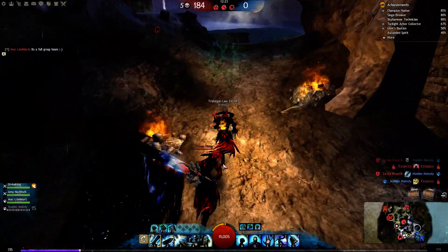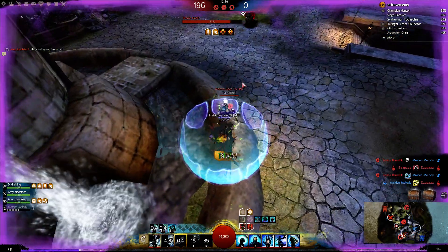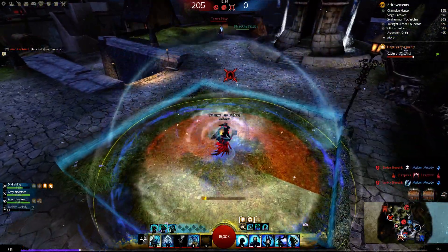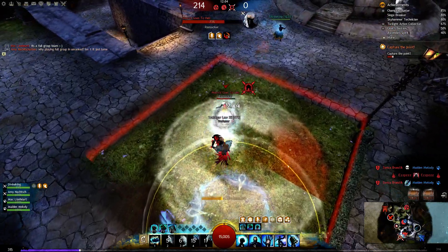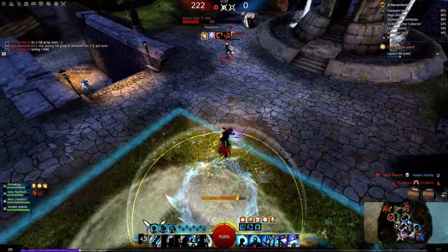I'm just going to do it on my own then. You can see it here — I'm applying weakness. I don't want to waste my stability, I just kick him out. With quickness now, give myself some stability. You can see the damage output is pretty awesome here — quickness attack, give myself some more.